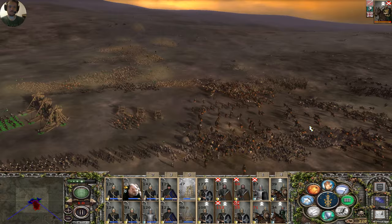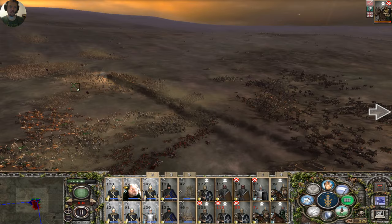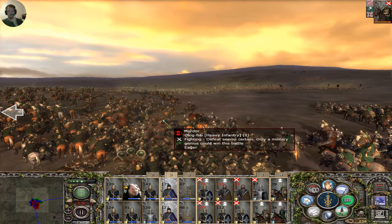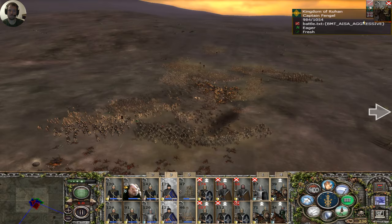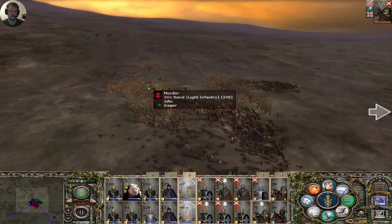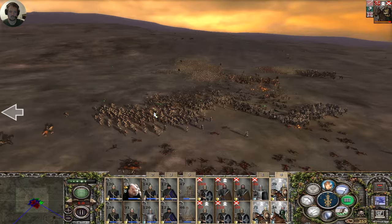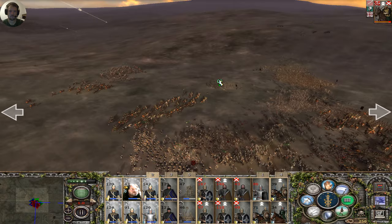Pull away. Archers, shoot at the rear lines as much as possible. Olog Hai, you're just doing Olog Hai things — eventually we will kill them as they get reduced. Cavalry getting into the mix will help somewhat. Oh, that was a good hit! Shoot at the rear lines — cavalry swing around. We've killed — we've lost 10% to their 36%, that's pretty good.